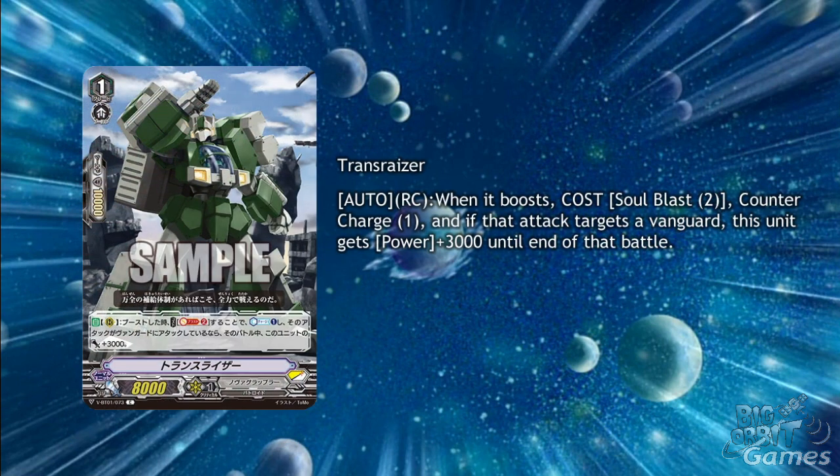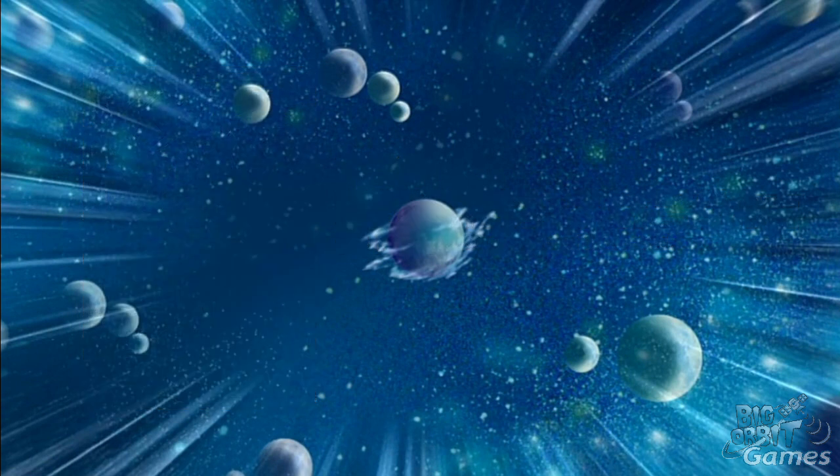Lastly for Nova Grappler we have Trans Riser. This is a Grade 1 with Auto Rearguard Circle when it boosts, cost Soulblast 2, Countercharge 1, and if that attack targets a vanguard, this unit gets power plus 3000 until the end of the battle. This ability is going to be a double-edged sword as more skills are using the soul these days and you'll likely still want a Riser in your soul for Perfect Riser's ability. Though you can time this well for maximum potential Boomerang Thrower skill the turn after, to Soulcharge and Countercharge.